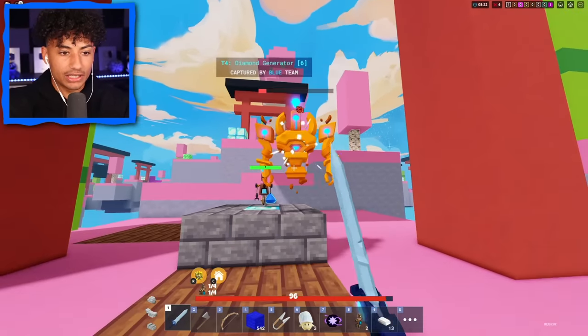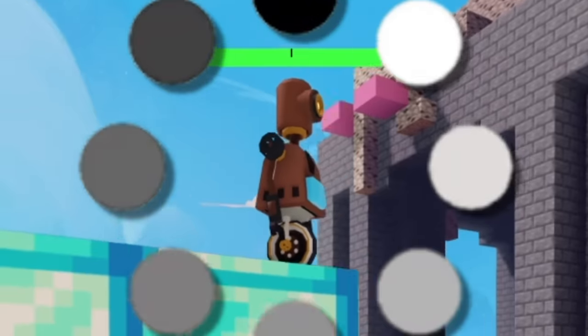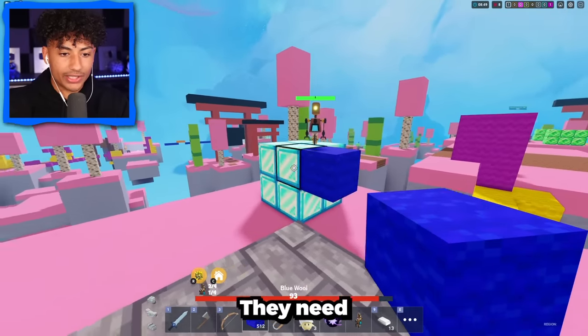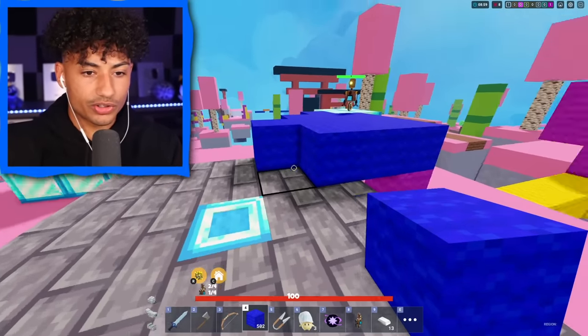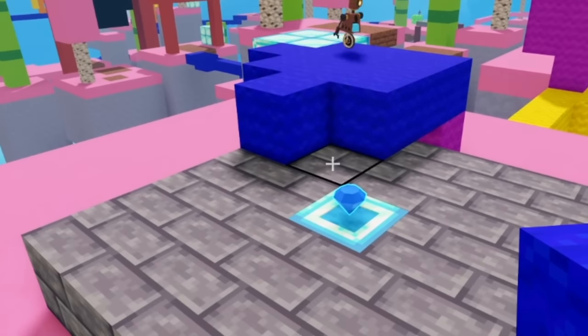I got two more diamond robots because diamond robots work a lot better than emerald — as you can see, my robot over there is still doing nothing. Diamond guardian, give me diamonds! I want unlimited diamonds. I'm gonna place another robot right here. You're gonna get the diamonds, right? Are the robots dumb now? Do they need a bridge? I just need to build a pathway — okay, I got it now.